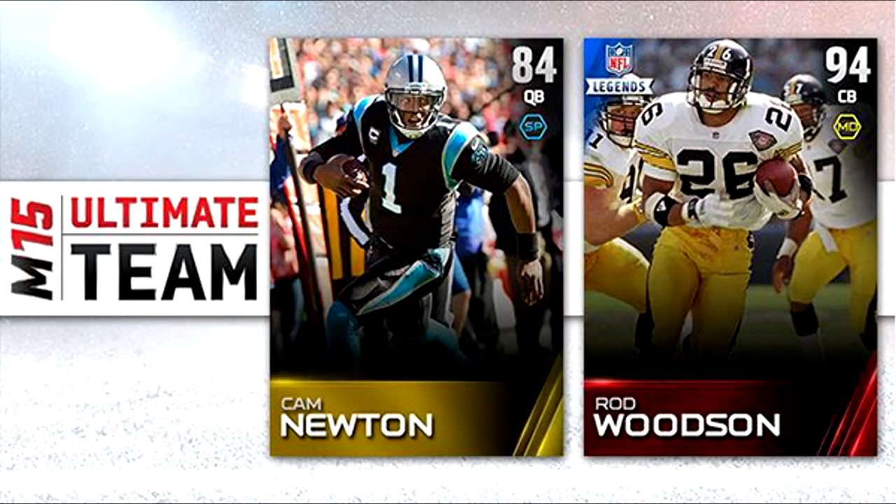Now if you take a look at that link down there, you'll see Rod Woodson's card — you guys have probably seen it before. There are more stripes than on the Cam Newton card, and he also has a little icon that says NFL Legends on it. So that basically says he's a Legend card, even though there won't be a Legend tier, at least not right now. Bronze, silver, gold, and elite are the only tiers. Pretty interesting.